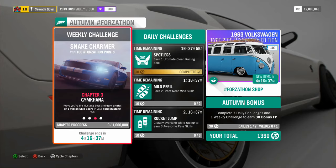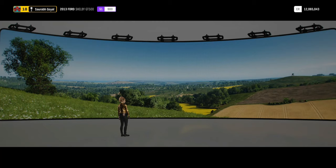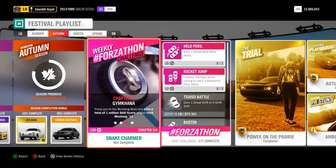We also completed a daily challenge along the way — getting 2 great near-miss skills. There's another one: closely overtake while racing to earn 3 awesome pass skills — that will also be really easy once you do the race. Not to worry about that.